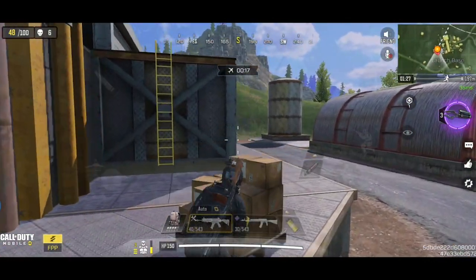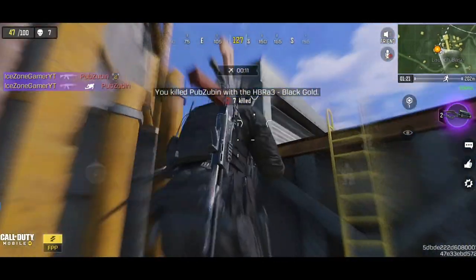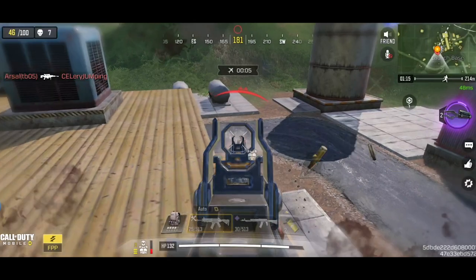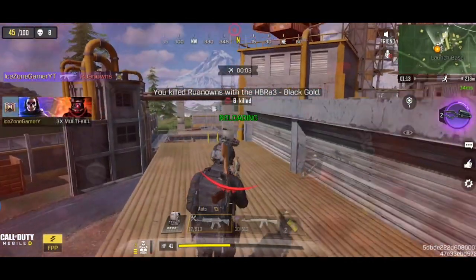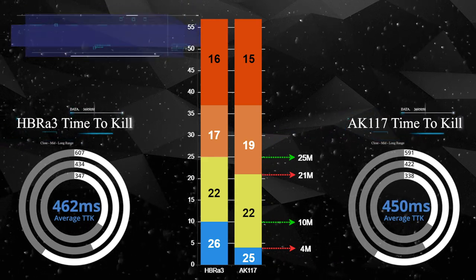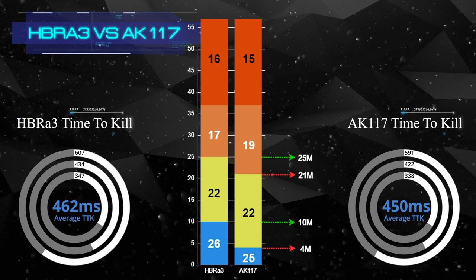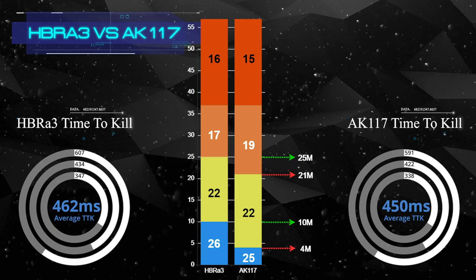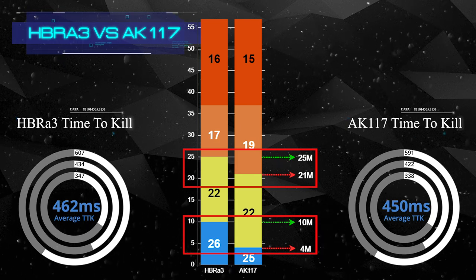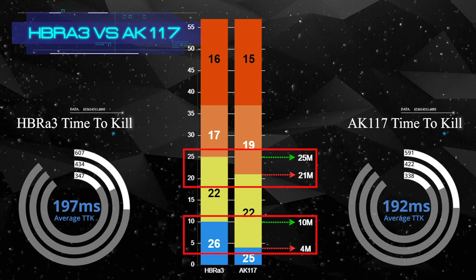HBR is very similar to AK117 in all aspects. They both have quick fire rate, good accuracy, and vertical recoil. So which one is better? Let's break down the damage and range figures of these two weapons and compare them. As you can see from the chart, AK117 beats HBR in all ranges in terms of time to kill. Even though the difference is very little, AK117 is still the winner. On the other hand, HBR has a better cover of range — its close and mid range are both further than AK117. So HBR is the winner in 4 to 10 meters, and 21 to 25 meters.